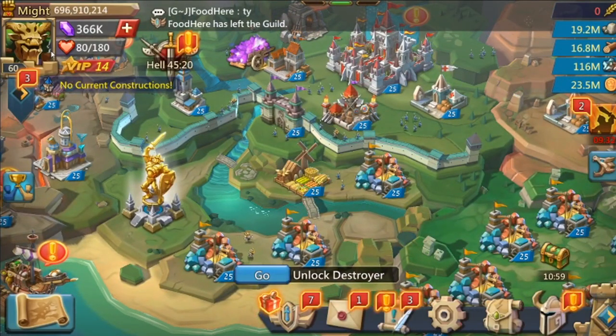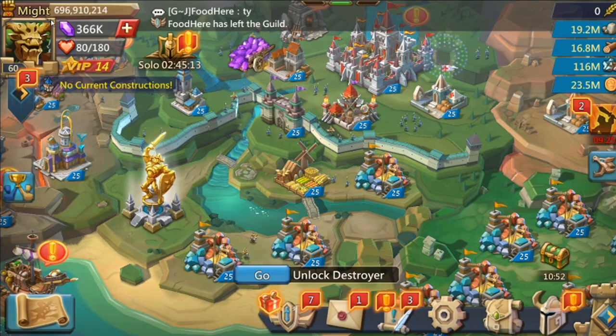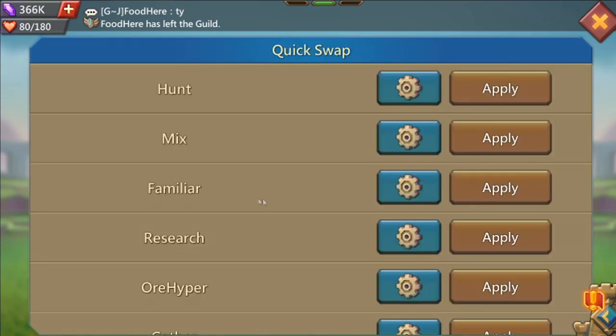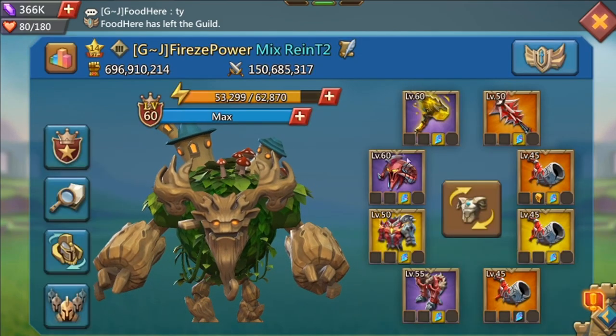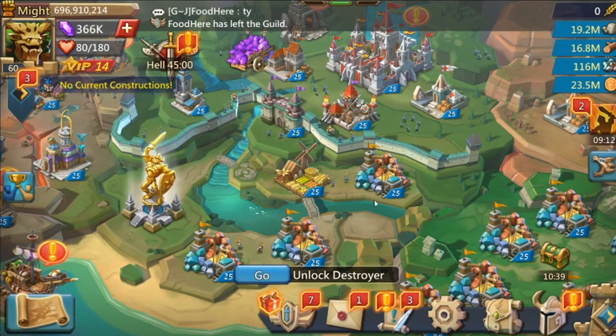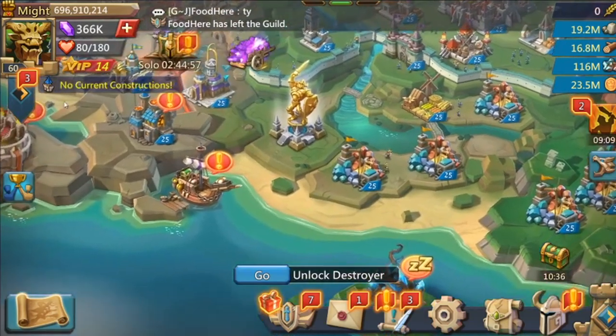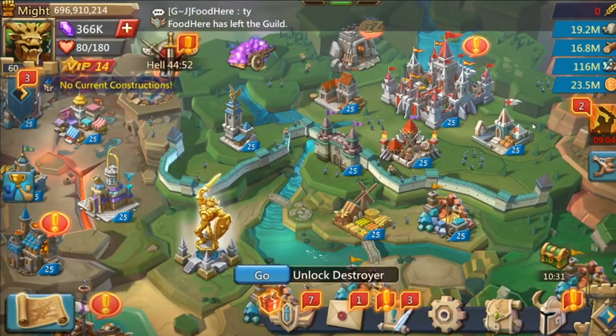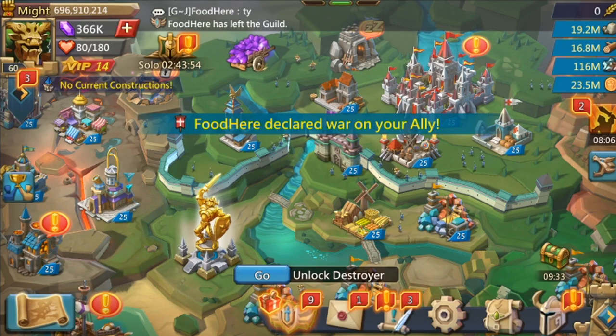So when you're being attacked, before you even get scouted, make sure your anti-scout is on, your war talents are on if you're planning to take a hit, and have a quick-swap set for your gear. That way it's much easier — instead of swapping each piece one by one, when you're being scouted make sure anti-scout is on, and when you're being attacked check what they're attacking with and change your formation to counter.